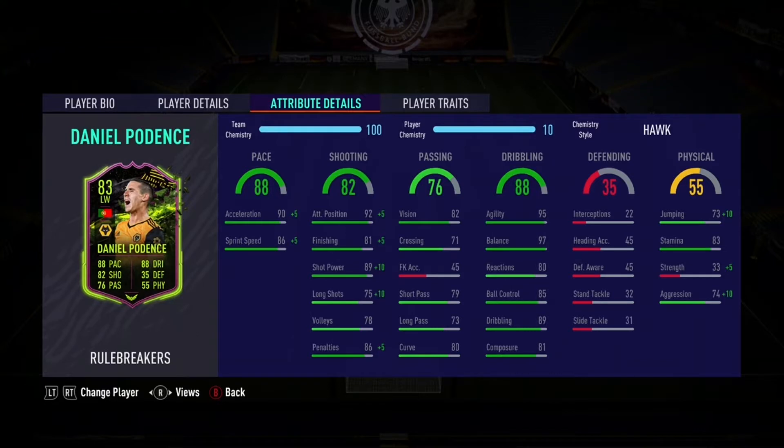The dribbling looks brilliant — 95 agility, 97 balance — so he's going to feel brilliant on the ball. He's so quick at turning as well because he's 5'5", so he's going to feel really, really quick. The pace is nice. He's got 90 acceleration, 86 sprint speed, so he's going to accelerate really quick and then he's pretty quick when he gets up to full speed.